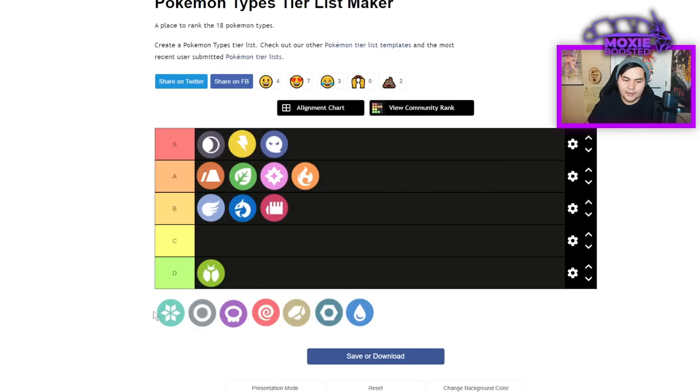Ice is an automatic D tier. Congratulations — you're immune to Freeze and weak to everything. It's just not a good typing. You're weak to Steel, Rock, Fire — just good stuff. The only time a mono-Ice team goes far is if Rock, Fire, and Steel types get Thanos-snapped out of existence. Being immune to Freeze already doesn't happen that often, so it's just a bad typing.